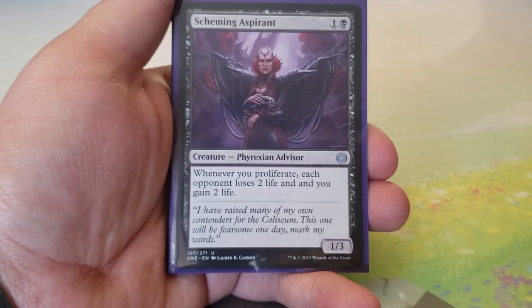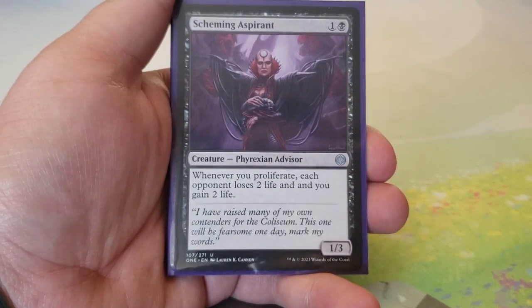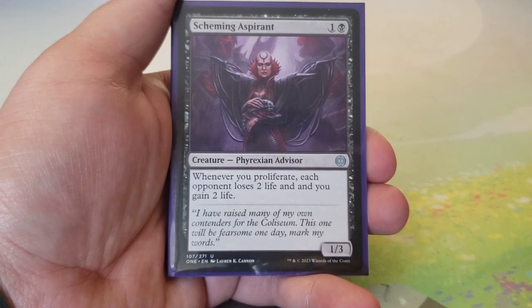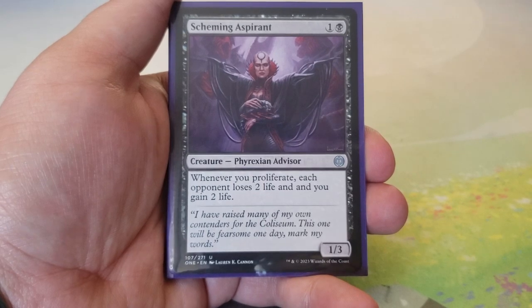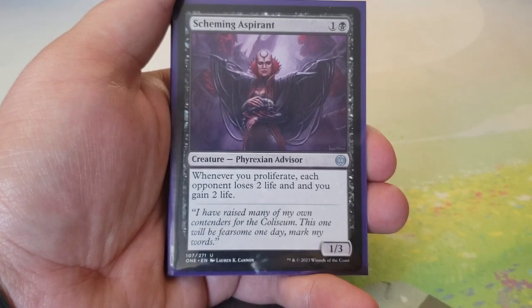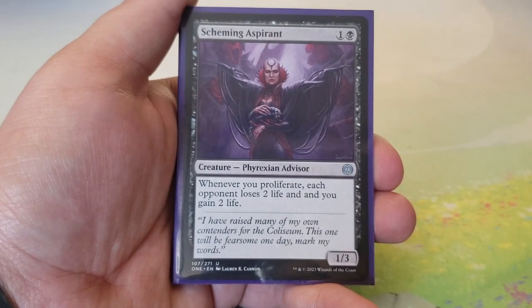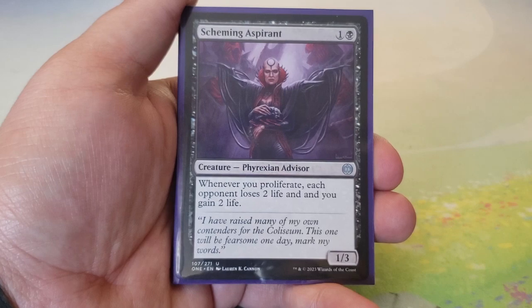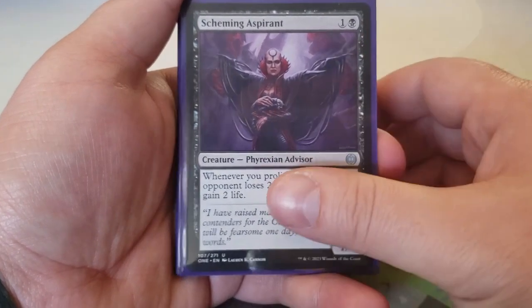Scheming Aspirant — one and a black for a 1/3. Whenever you proliferate, each opponent loses two life and you gain two life. We're trying to proliferate a lot — it's a secondary win condition alongside token creation — so this should see a ton of value. It feels like it should have been in the precon deck.